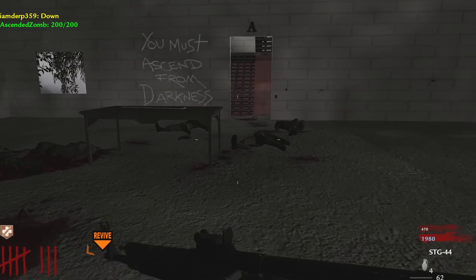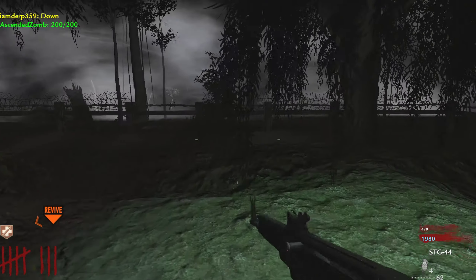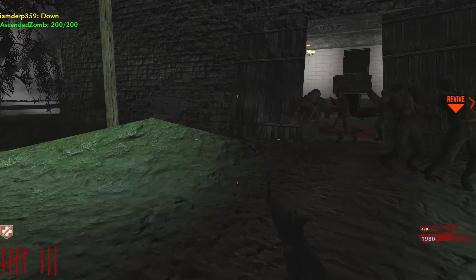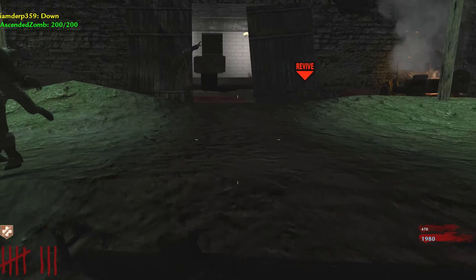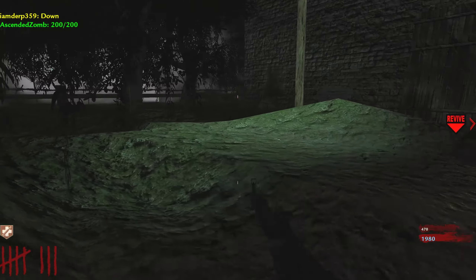Is there a Quick Revive machine in here? The perk machines are randomized. Oh look — now you have 200 health. Oh yeah, there's a Juggernog. The zombies are still coming out of the door.